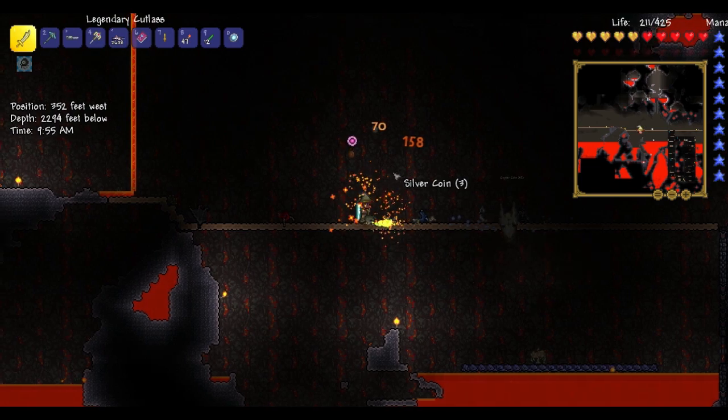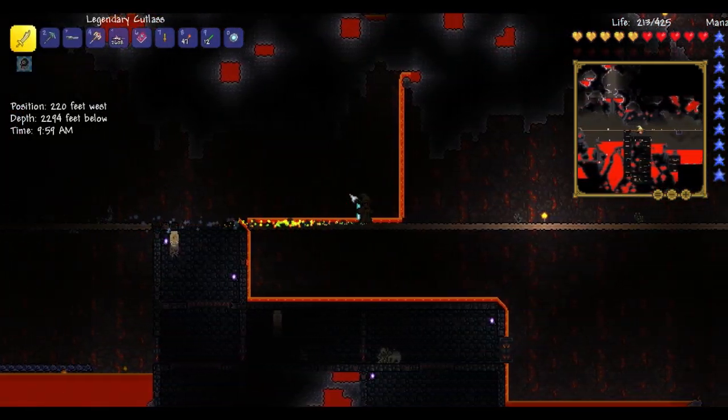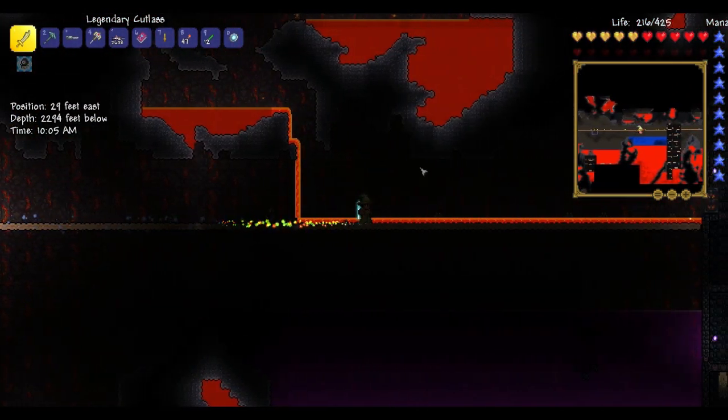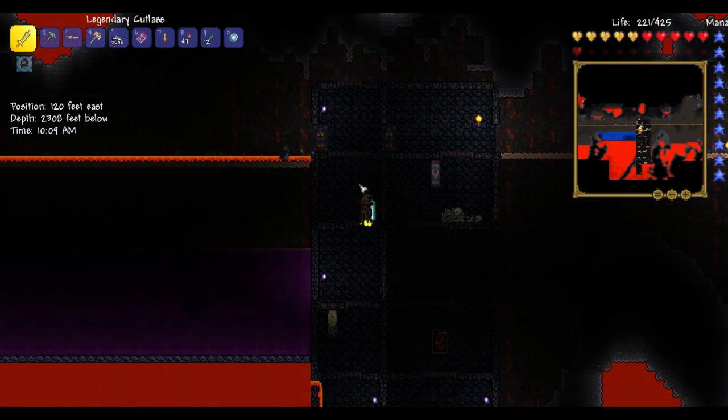Are those like hard mode demons or something? Another soul of light — I've gotten three souls of light already. If we go to the right, this is the very special thing about my underworld. This is what makes it different. You may be able to see it on the mini-map, but I have a giant lake in my underworld.